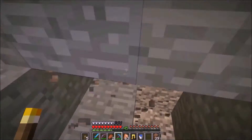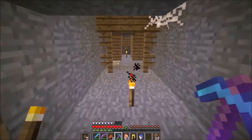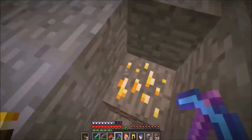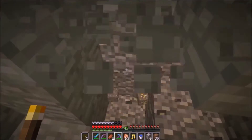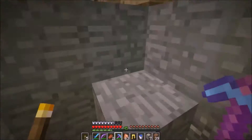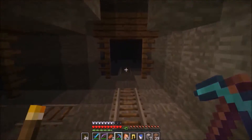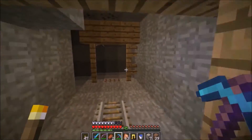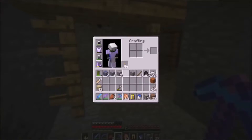What happens if you find ores in a chest instead of in blocks — does that count? I don't think it counts; it has to be the actual block. Then this is a useless chest. Why is there so much iron and coal? Iron and coal don't have any points — they're the only ones that don't amount to anything.